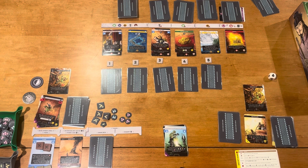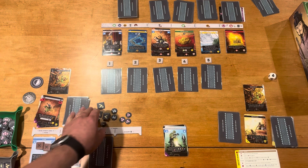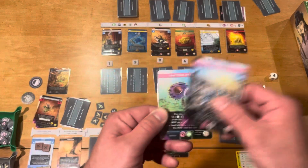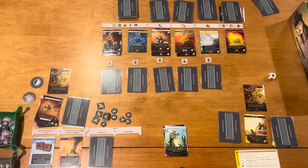After you take your turn and the solo bot takes its turn, you do a Solstice round. In the Solstice round, the bot does nothing. You play any cards that say Solstice on them — they'll tell you to do something specific. You can activate Solstice cards in any order, and in multiplayer they'd be done simultaneously. Solstice actions don't cost action tokens — you just follow the card exactly. After the Solstice, you begin another round.